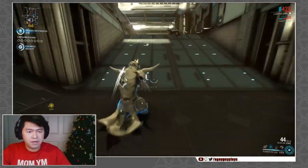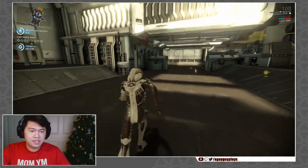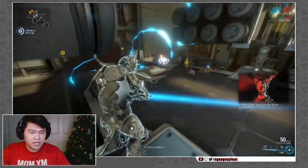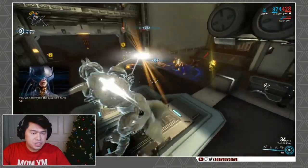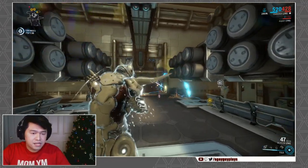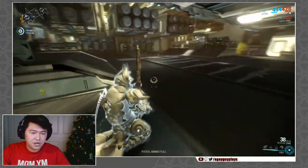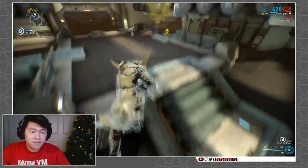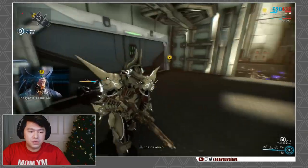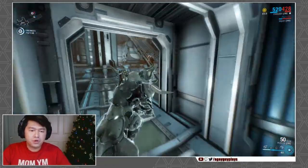I was definitely happy to see the Buzlok on the buff list because it was one of those weapons I thought was good but just needed something additional. The bonus you get from its tag is great — and here's the thing: you're not going to use the tag for everything. You're just going to sweep through most enemies, but you can tag something like a tougher enemy and just go in at it.